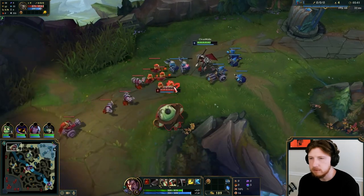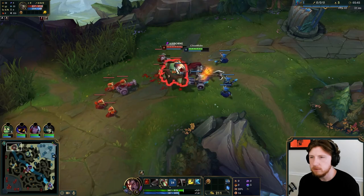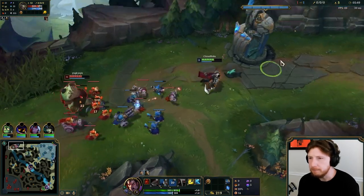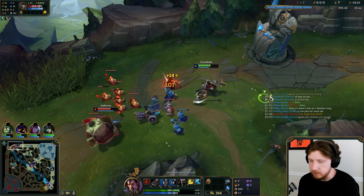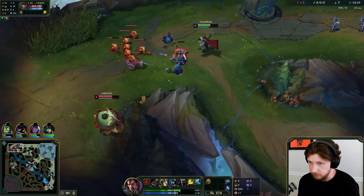We gotta play a little bit slow now. Early trade shouldn't go great. We do have Doran's Shield, so we will regenerate health every time. Just trading while standing behind minions, just to make sure I can't be Q'd. When I do use E though, I do have to worry about him using his W knockup, because I don't have any way to interrupt it after I use my E.